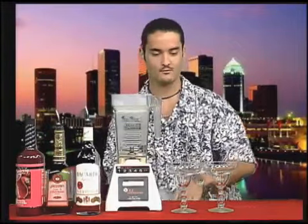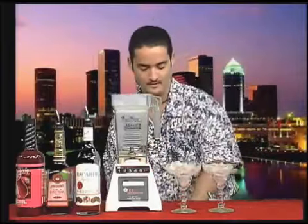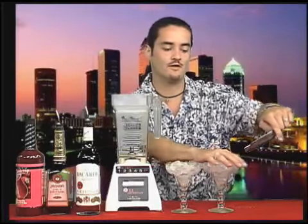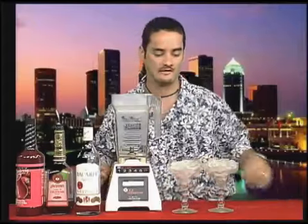Just like with our margarita, we want to fill our glasses up with ice so they're beveled. Now when you're making the strawberry daiquiri, another way you can try to earn yourself a better tip: ask that person if they would like a sugar rim. It's a nice little touch that most people are not often asked, but they like to be asked. People like to think they're getting a lot of attention and service.